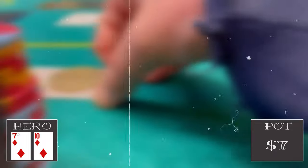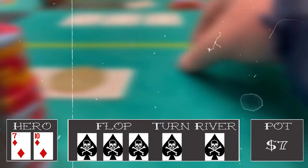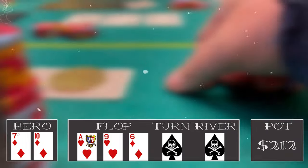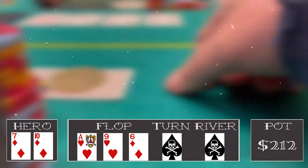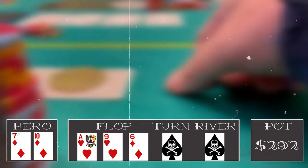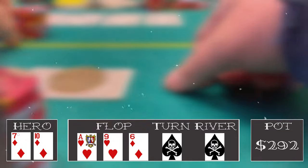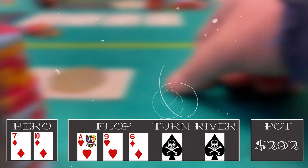In middle position we look down at ten-seven diamonds. We raise to 20, hijack calls, then the small blind makes it 70. I float and so does the hijack. With 212 in the pot we go to a flop of ace of hearts, nine of hearts, six of diamonds. Small blind checks to us. I decide either he's afraid of that ace or he's trapping, so I bet 80 dollars. The hijack quickly folds, the small blind thinks about it and tosses his cards in the muck — he either put me on an ace or had a hand like pocket tens or eights that couldn't continue.